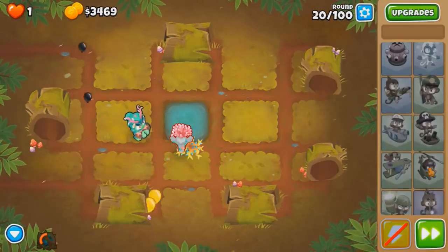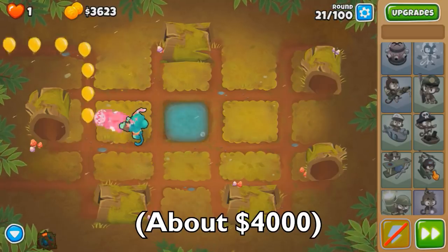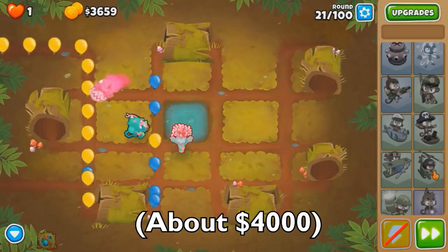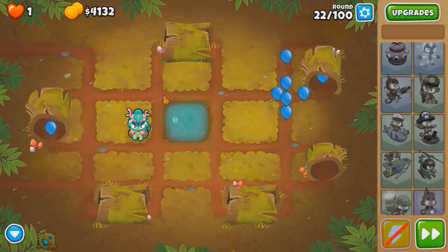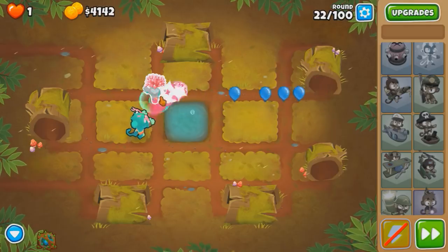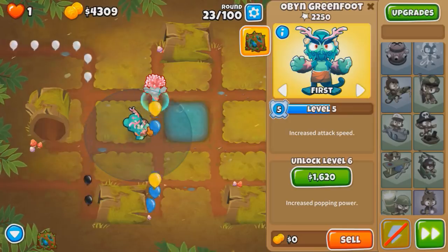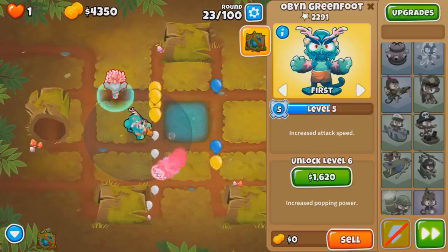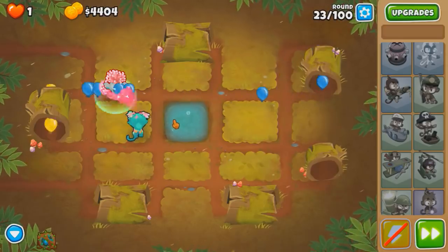Let me see quickly how much does the Heli cost — the Razor Rotors? Cause the moment I can afford that, I'm going for it. So basically we're gonna need a 3-2-0 Heli because of camos. In one tower CHIMPS you basically have to go with a tower that can pop every type of balloon. Apache fits all those descriptions pretty well. Wizard would be a second-best candidate, but the purples — it's not doable with the purples.